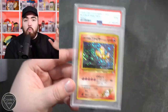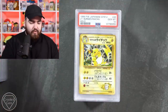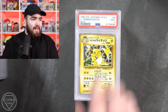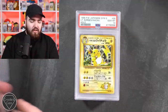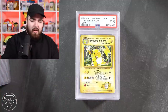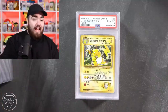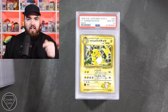We have a Raichu - Lieutenant Sergeant Raichu - in a 10. Lovely. Another one in a 9, another one in a 9, another one in a 10 - let's go, that's fantastic. 9 again - so we're playing hopscotch, 9 versus 10s. A 10 right there - it's like a chessboard; you could lay these out and create a chessboard between 10s and 9s.